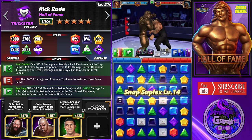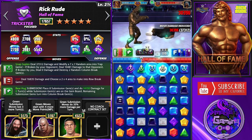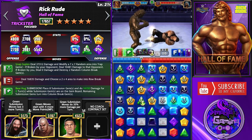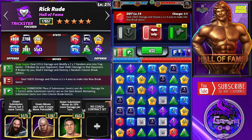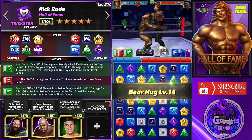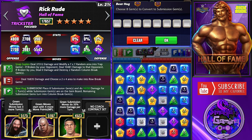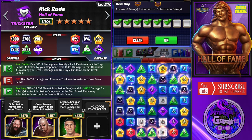Now my Snap Suplex and my submission - the Bear Hug - are ready. Let's go with the Snap Suplex here; this will put 49 trap gems on the board. Then I'm going to go with the submission - the Bear Hug. So every time he destroys one of those trap gems that's 10,000 plus damage, and every turn of that submission is 14,000 plus. It's around 25,000 each turn for eight turns.